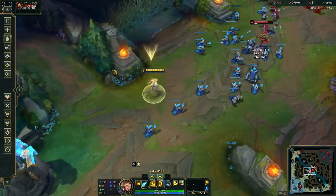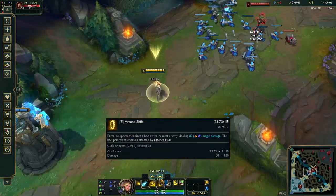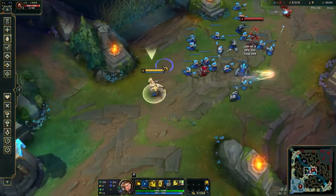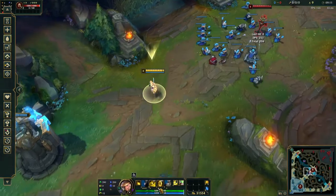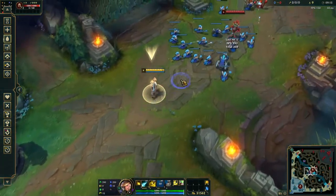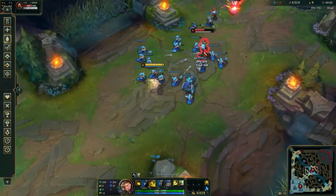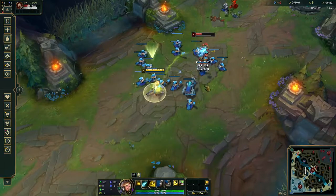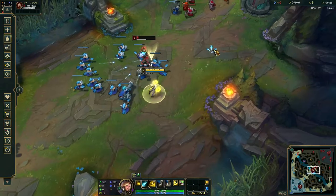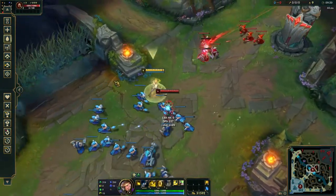The skill level order I like is Q max first, then E max second. It is less damage than going W second, but because of the long cooldown on E and Ezreal being so squishy, I like to have it up more often than not. Then you go W, and you level up your ultimate whenever possible.